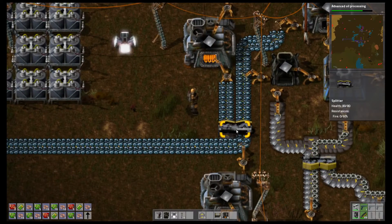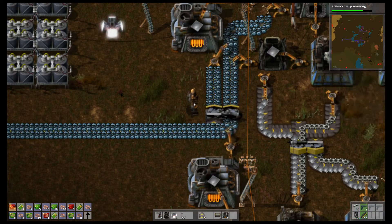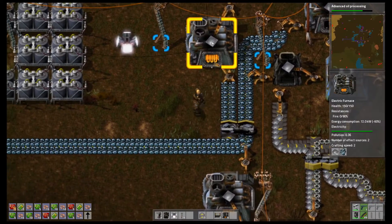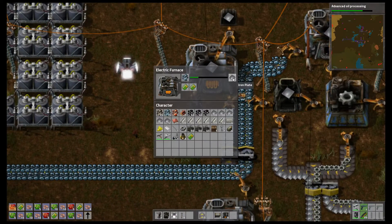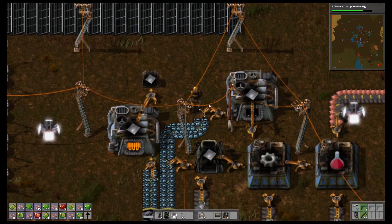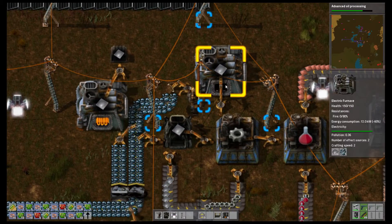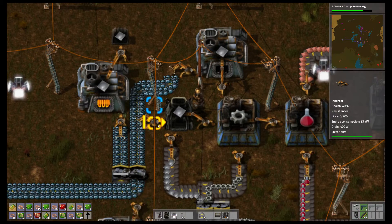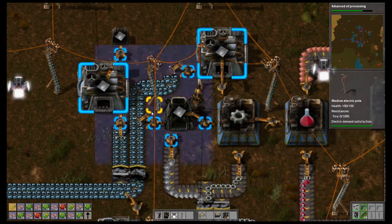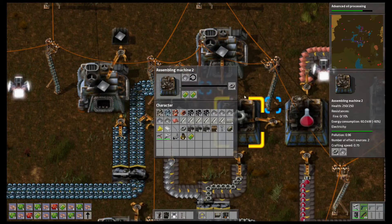Here we have a splitting unit which splits up this one line into two, so it evenly distributes the iron ore onto both these conveyor belts. This one goes into a furnace — the ore goes into the furnace, makes it into iron plates, and the iron plates go into a chest. Over here we have these inserters, which are basically grapplers — they grab it from here and put it somewhere else. This one puts it into an electric furnace, and this one puts it into a steel furnace.